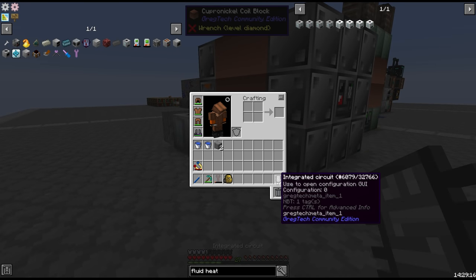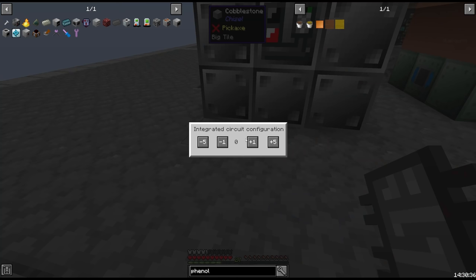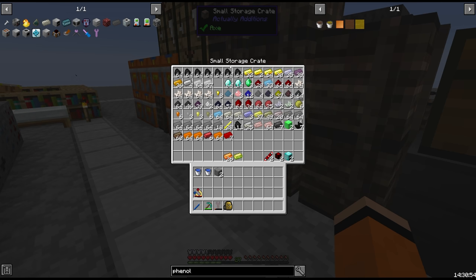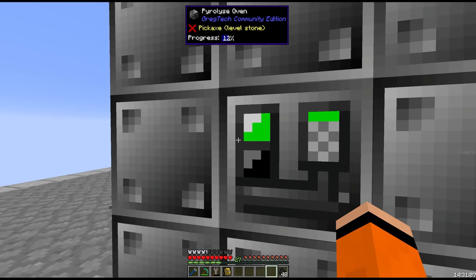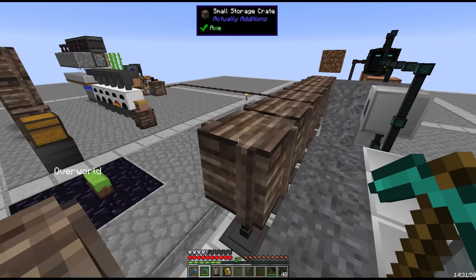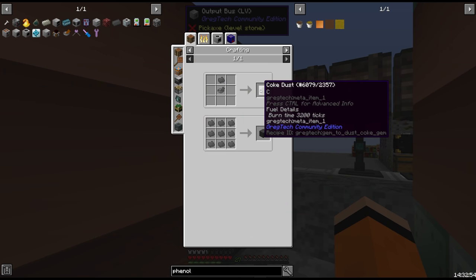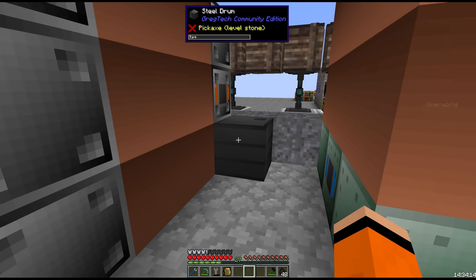Two of our primitive processors can be shapeless crafted into integrated circuits. The fluid heater is on configuration 1 — this lets the machine know which recipe to run. We're not getting enough power here; I knew this would come up soon. We'll need a second circuit for the pyrolyze oven, also on configuration 1. The circuit goes in the input bus, and we give the oven some coal — let's start with 4 stacks since we still need some coal for other things. It is running — awesome. We're really struggling for energy so we may have to shut off the blast furnace. The oven has finished at least one cycle: we're getting phenol and also coal coke. I don't know if coal coke has much use at this stage — maybe we can centrifuge it for carbon. We're mainly interested in the phenol, so let's get a steel drum for that and a drawer for the coke.